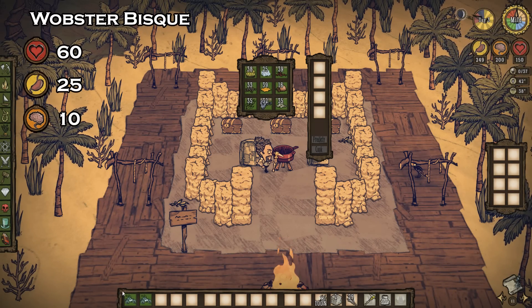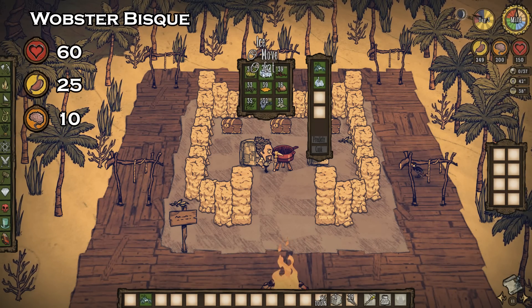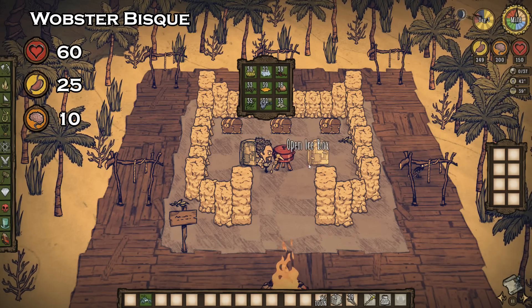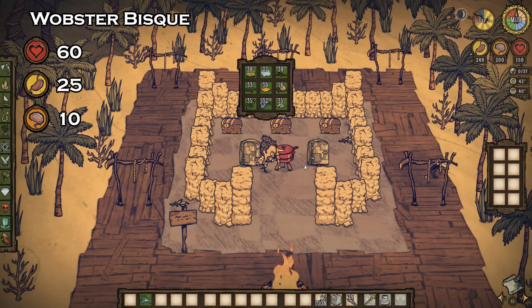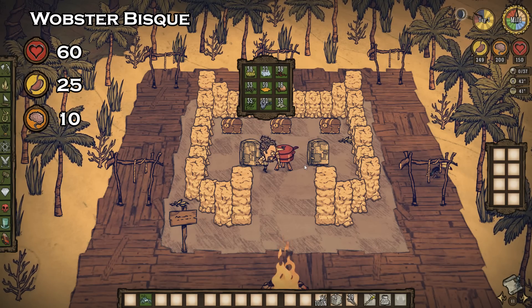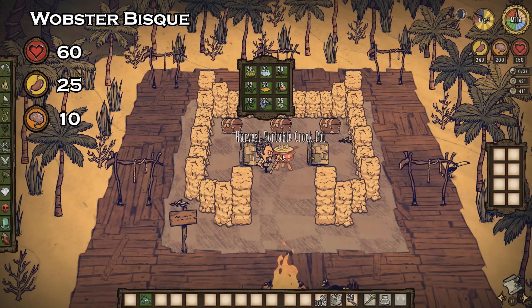Enjoy yourself some lobster? Who doesn't? Lobster bisque is another amazing healing recipe. Using one lobster and three ice, you can net yourself 60 health, 25 hunger, and 10 sanity. You can also use one lobster, one ice, and two twigs to create the recipe. Twigs are super tasty, apparently.